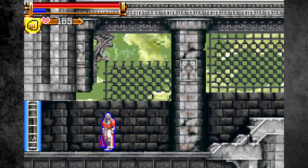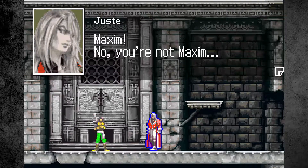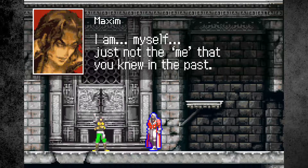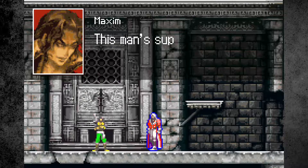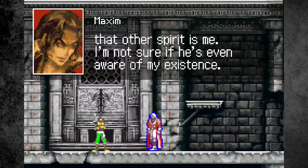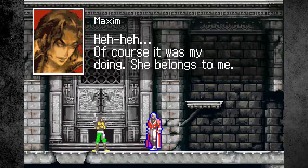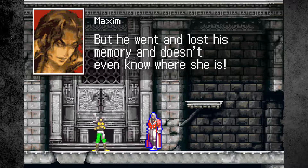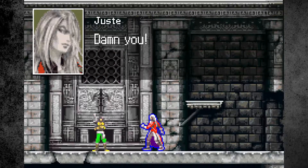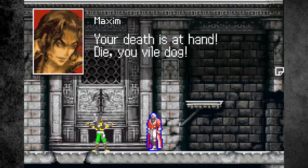I didn't remember this being a boss but okay. Oh I see, you're still alive. Maxim. No you're not Maxim. You're on to me. What the hell are you? I am myself, which is not the me that you knew in the past. This man's suppressed desires coupled with his possession of Dracula's remains gave rise to a separate spirit - that other spirit is me. I'm not even sure if he's aware of my existence. And it was you who also kidnapped Lydie? Of course it was my doing. She belongs to me. But he went and lost his memory and doesn't even know where she is. Then he will retrieve his memory soon, and when he does she'll be all mine. Gross. Your death is at hand. Die you vile dog.